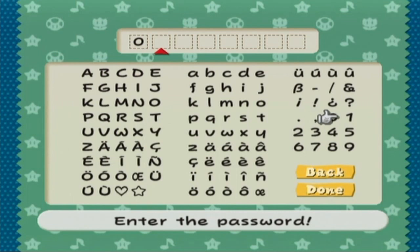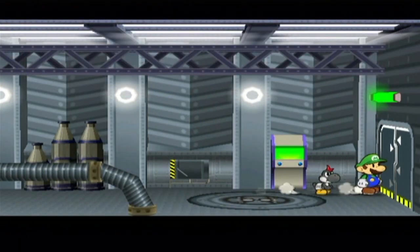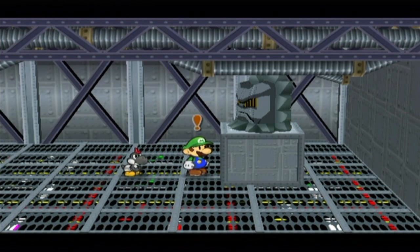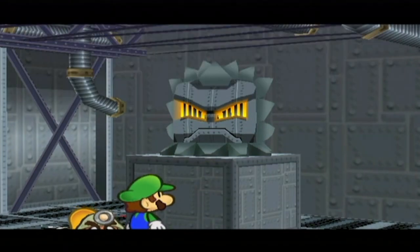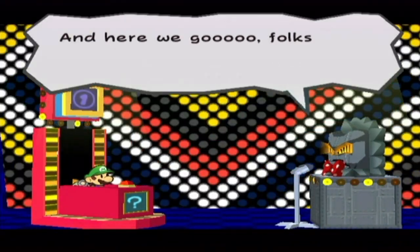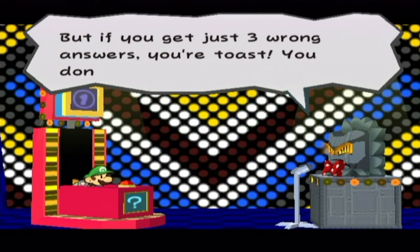You probably think I'm super cheap for using a guidebook, but I do my games the way I want to. Don't like it? Scram. And that's the code right there. So we got another quiz show here. I'm going to switch partners because if you fail, you get to fight more enemies — which is exactly what I'm going to do, just like last time. If you get five right, you proceed, but if you get three wrong, you fight enemies.